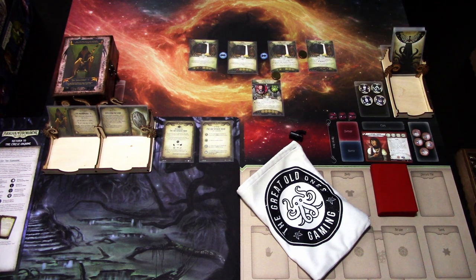Hi, this is JP from Now the Lights Over Arkham. Welcome to another Return to the Circle Undone playthrough with Wendy Adams. We are already at the Greater Good scenario. I only had two experience from the last scenario, so the only upgrade to the deck is to upgrade the other Alter Fate level 1 to level 3. I won't be putting the decklist up on screen this time, but I'll add the link to the video description if you want to check it out.